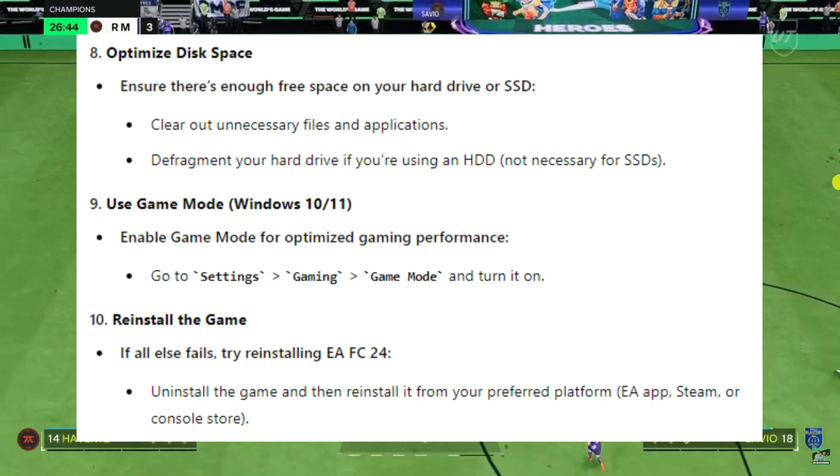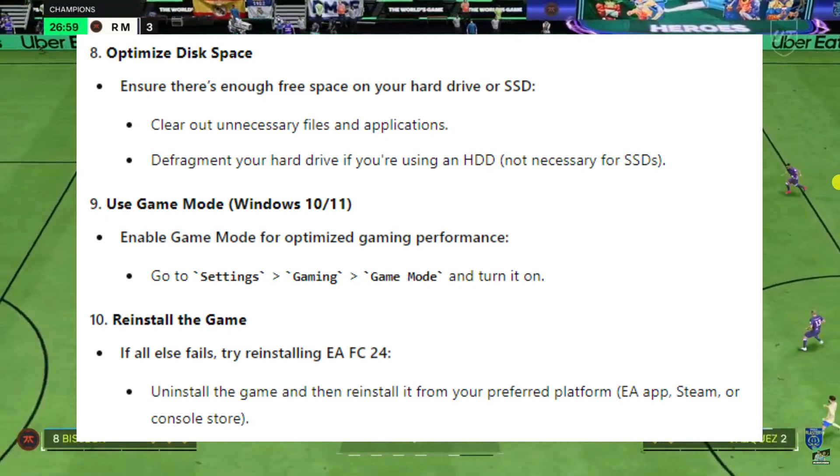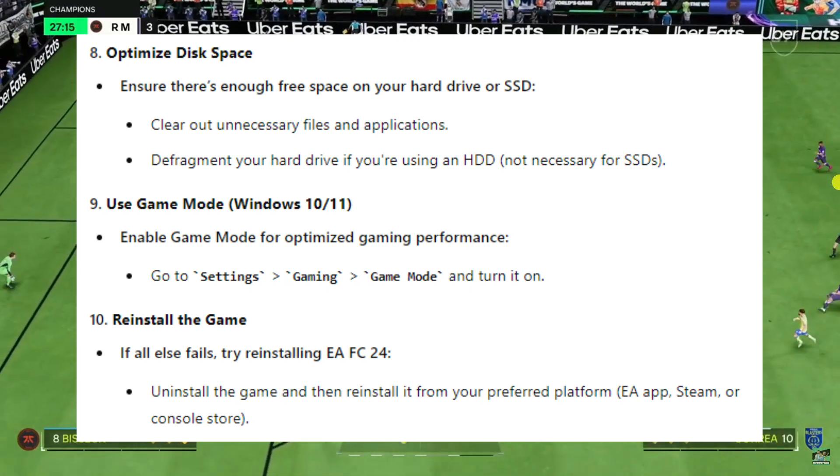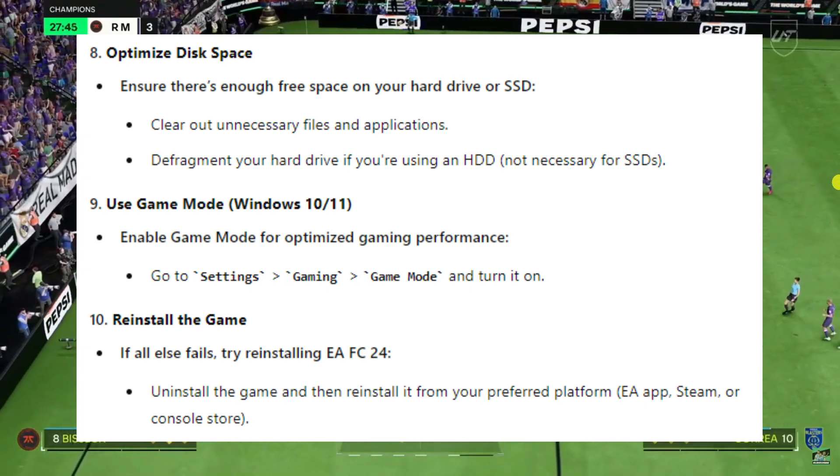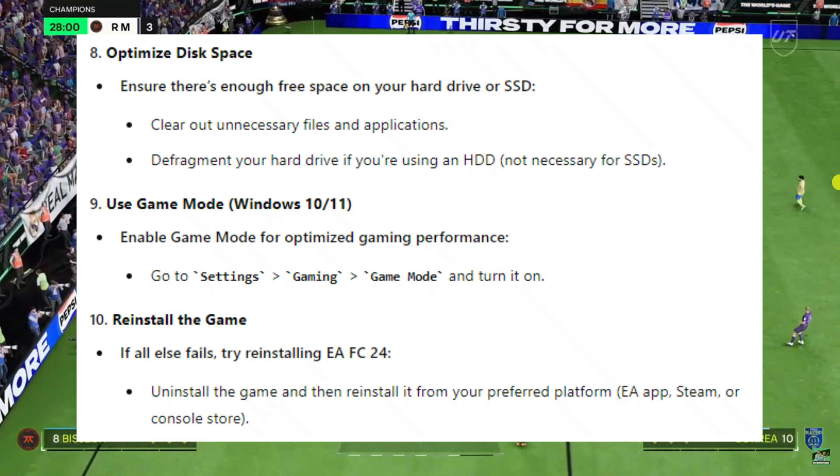On Windows 10 and 11 there is a game mode, so you can enable it for optimised gaming performance. To do this, go into your PC settings, then gaming, then game mode, and turn it on.